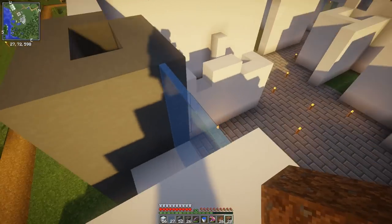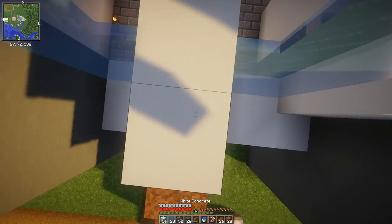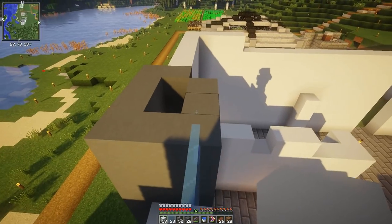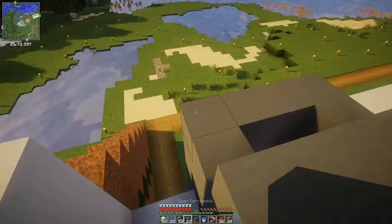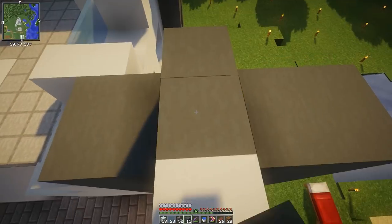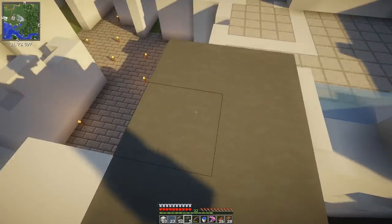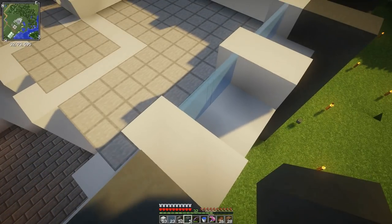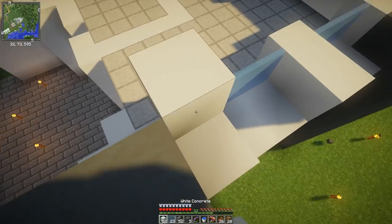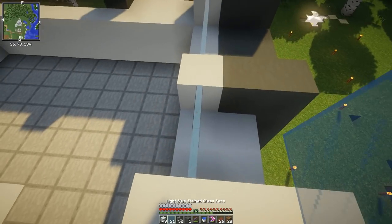So four blocks for this section — only because on the reference image, the light breaks tell me I'm almost to the max height of the building in that section. Actually, in all these sections — we're almost done with the exterior, and then I'll have to do all the fancy bits of it.